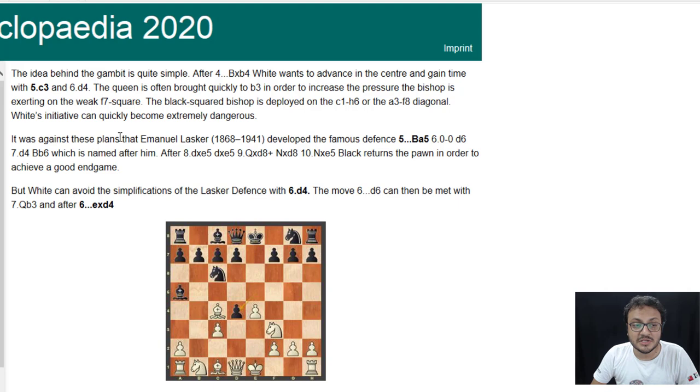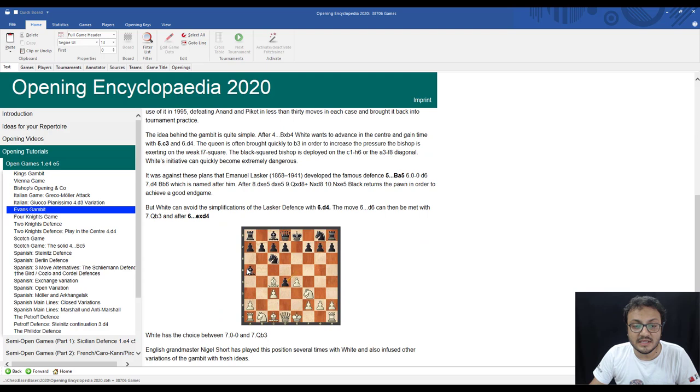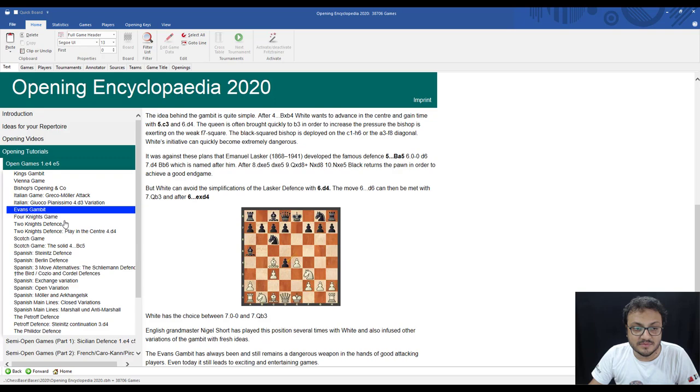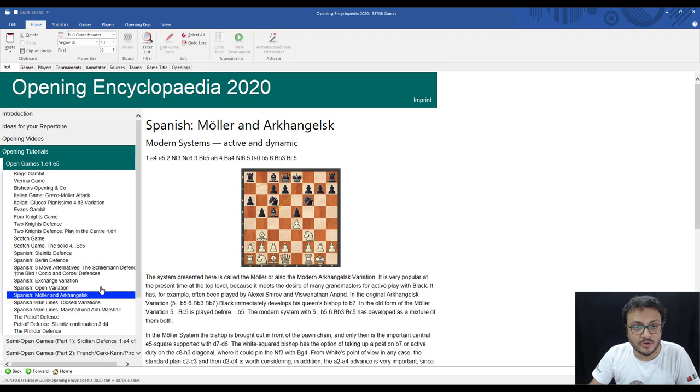Once you are sure that the Evans Gambit is something interesting you want to play, you can then go to 'Ideas for Your Repertoire' and inside it learn about the Evans Gambit where there will be opening reports. The opening tutorials are basically these small things — around 300 to 500 words — and you get to know about different systems.